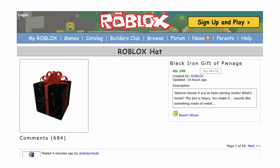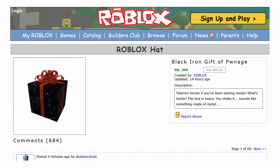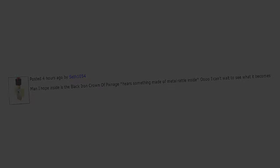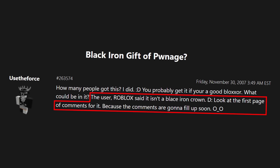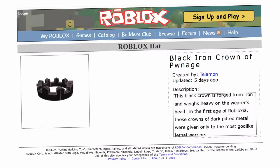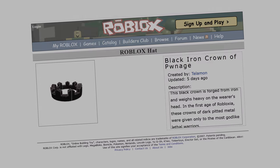On November 30th, 2007, the second day of the first ever Giftsplosion — which I've also talked about in a past video — a hat called the Black Iron Gift of Pwnage was uploaded. It seemed like this might finally be the moment where Roblox would put the crown into use and make this gift unbox into it, but Roblox immediately put that fantasy to bed by commenting that it wouldn't be the crown, and instead it unboxed into the Helm of the Secret Fire, which is still a cool item, but definitely not what players wanted. After that, no more copies were awarded, and the crown was seemingly forgotten about, doomed to languish as an obscure, forgotten, off-sale item forever.